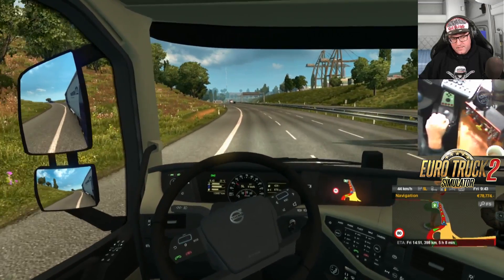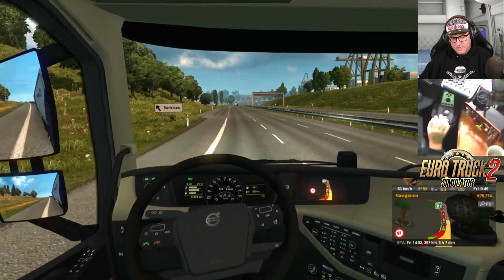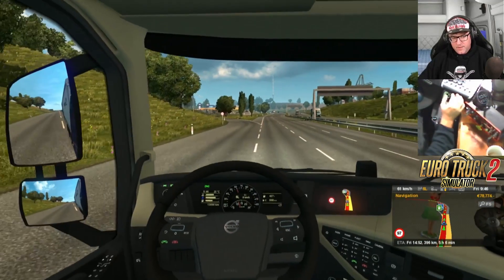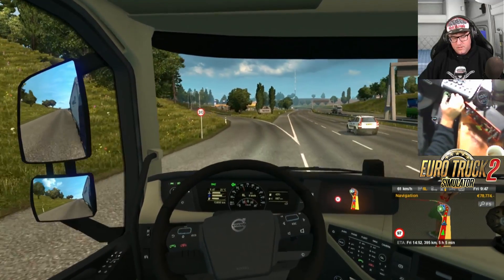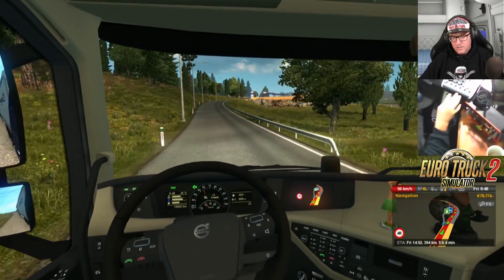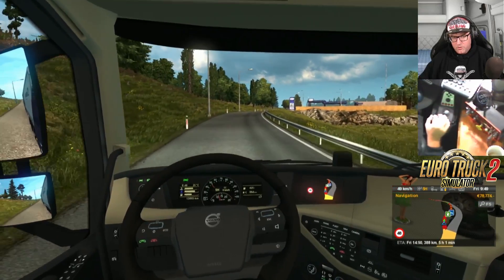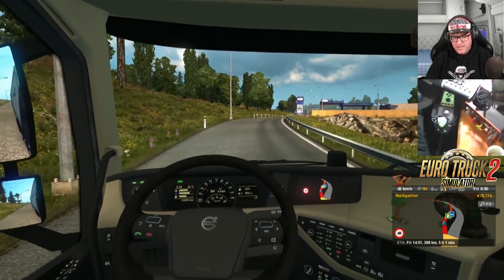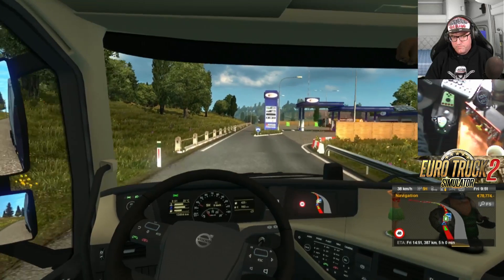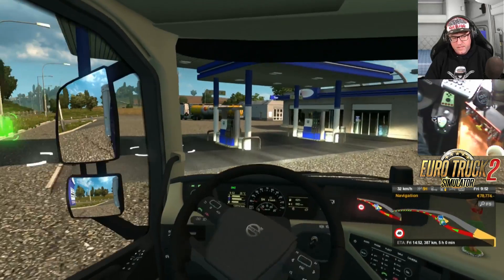That bit of road there really needs to be modified — it gets all chunky and you bounce all over the place. How are we going for fuel? Let's get some fuel. When you get down to half a tank, just top up — that way you don't run out of fuel. That's what I do anyway — keep it topped up.